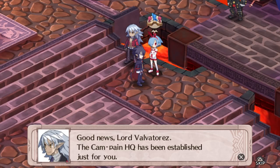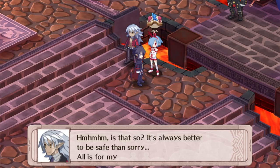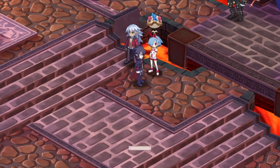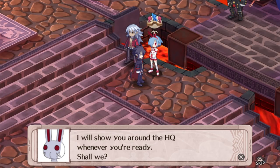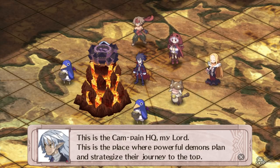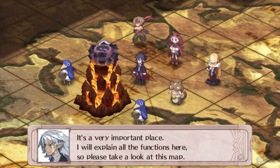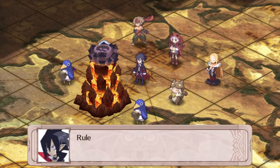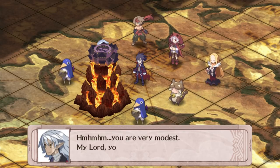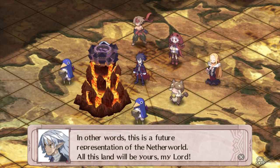Good news, Lord Valvatorez — the Campaign HQ has been established just for you. Campaign HQ? I'm not trying to run for president. It's always better to be safe than sorry. This is the Campaign HQ — the place where powerful demons plan and strategize their journey to the top. This is the map of the entire Netherworld. One day you will rule over all of this. I am just a Prinnie instructor — I don't want to rule anything. As long as we keep winning battles, these areas will truly become your lands.